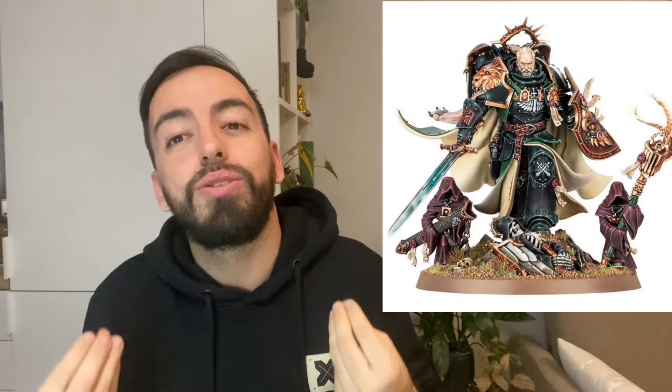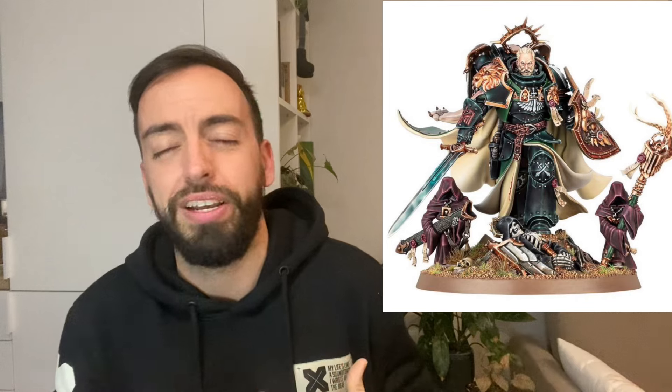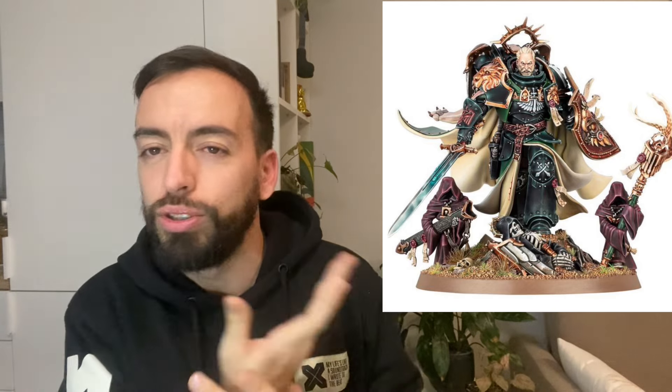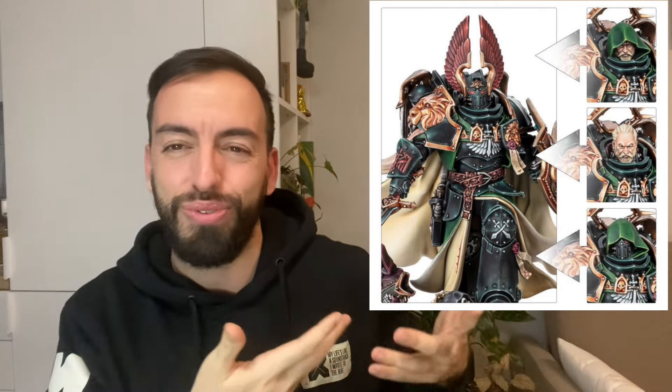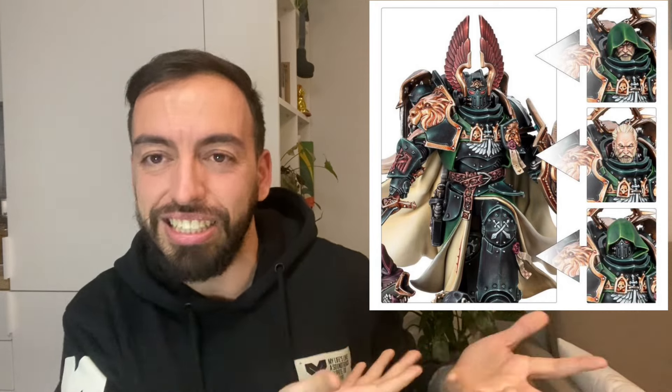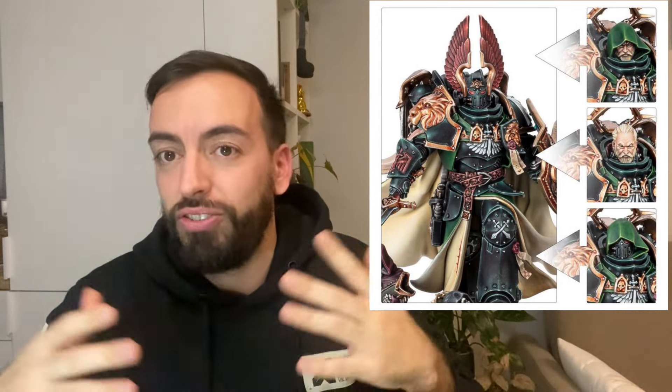The second must-have is Lion El'Jonson. It's such an awesome, cool-looking miniature that if you're playing or collecting Dark Angels you need to have it, preferably sooner rather than later. However, if you're new to Warhammer I would save this miniature for the end, because it's so full of detail that you need to practice before tackling it. If you have a Primarch available for your specific army, you should absolutely go for it.